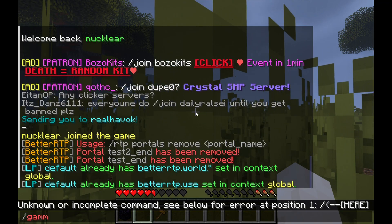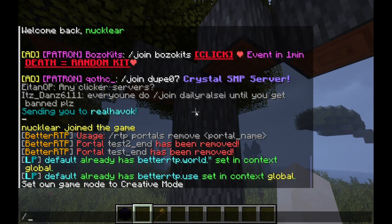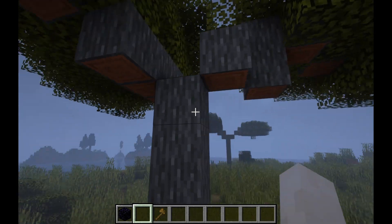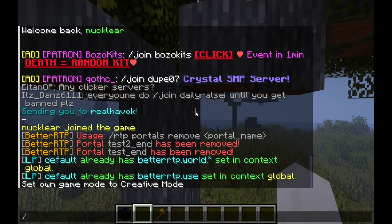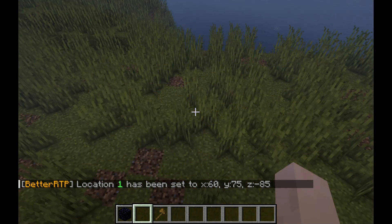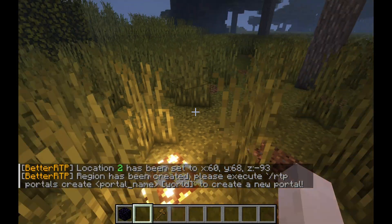So you can put the portal anywhere — it could be on a wall, vertically or horizontally. I'm going to put it on this tree just to demonstrate how you can place it anywhere. So type 'BetterRTP portals location 1' — whatever you're looking at is going to be where it's set. I recommend going from highest point to lowest point, with 1 being the highest point. BetterRTP portals location 1 right on top, and then location 2 at the bottom.